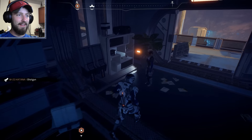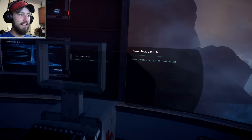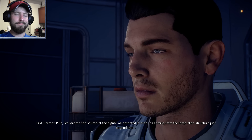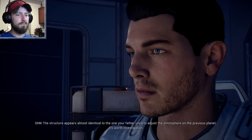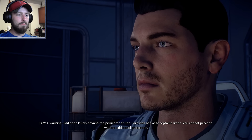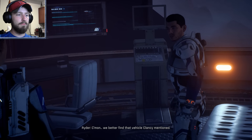I got another Katana. Any other parts and things I should be scanning in here? This is where this guy's been sleeping. Power restored — we should have access to everything in site one now. 'Correct — plus I've located the source of the signal we detected in orbit. It's coming from the large alien structure just beyond site one. The structure appears almost identical to the one your father used to adjust the atmosphere on the previous planet. It's worth investigation.'